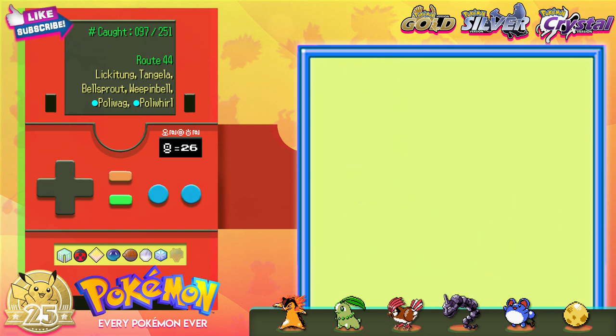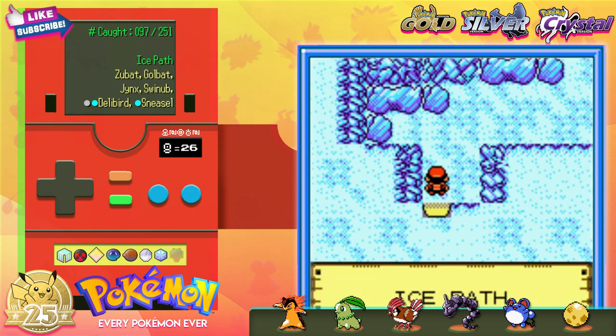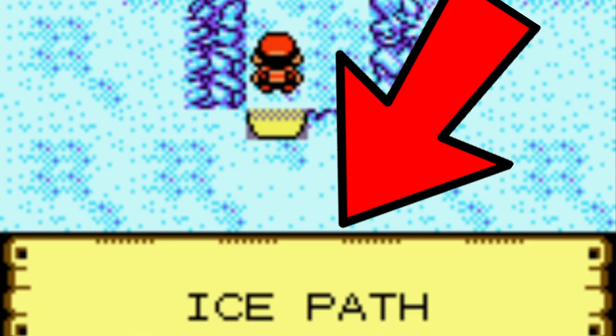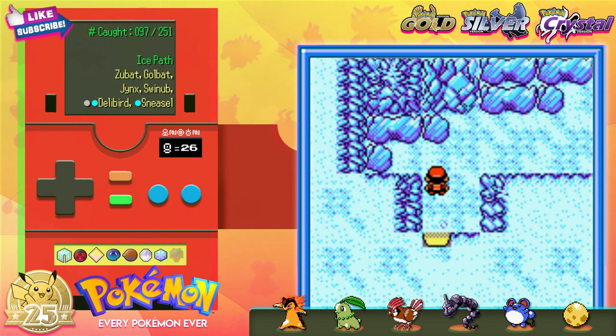Then it's time to put on your jackets, because we're diving into the frosty, icy path. Brrrrrr. Let's give a huge shoutout to those literal, descriptive location names. There are more ice skating puzzles in here. Nothing too fancy.